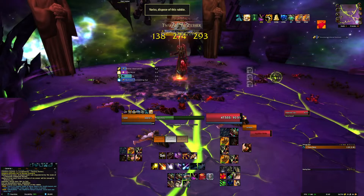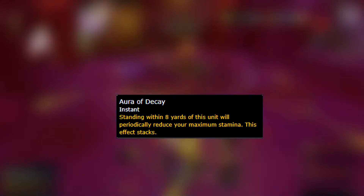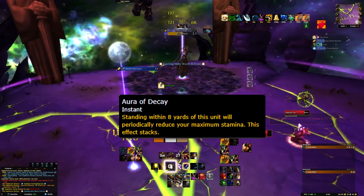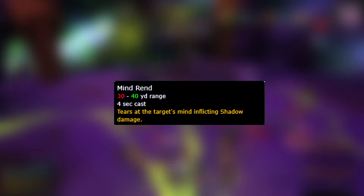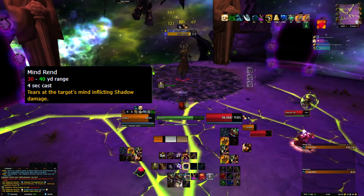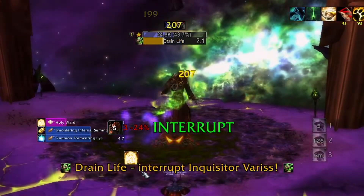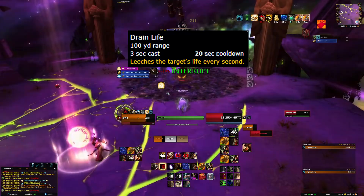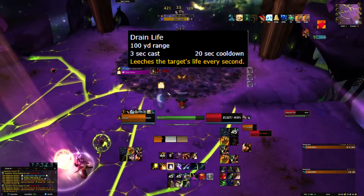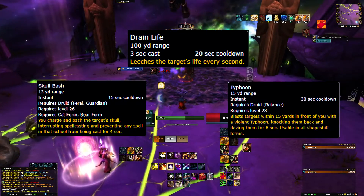This fight exists of two phases. Phase 1 has you fight against Varys, a fairly passive guy with a big AOE aura around him. Getting inside Varys's AOE will build up stacks that decrease your stamina. Varys will also continuously cast Mindrend — you don't have to worry about this unless you have 5 or more stacks of Aura of Decay. The kicker is Drain Life: you'll want to interrupt this cast as soon as possible, otherwise Varys is just going to heal back up very quickly. Use Skull Bash to interrupt, or Typhoon if you're comfortable staying in Boomkin form and pushing damage.